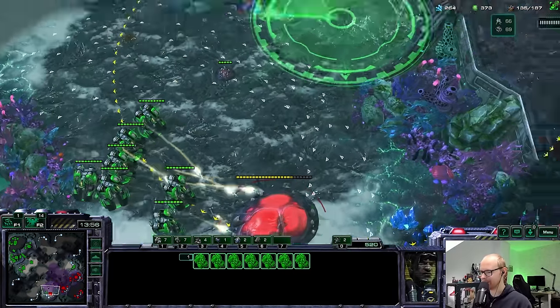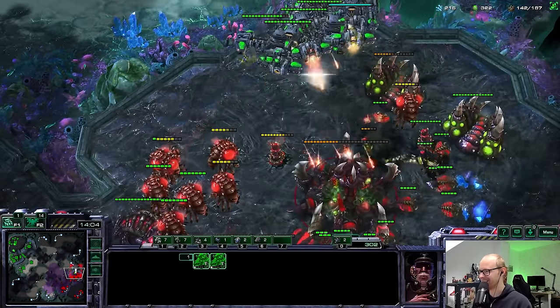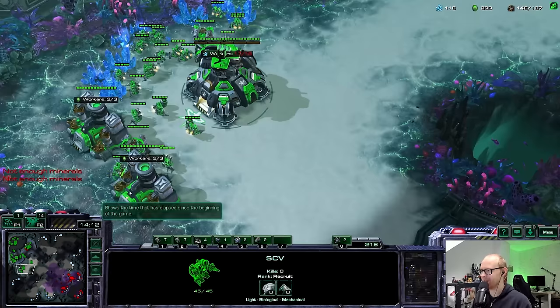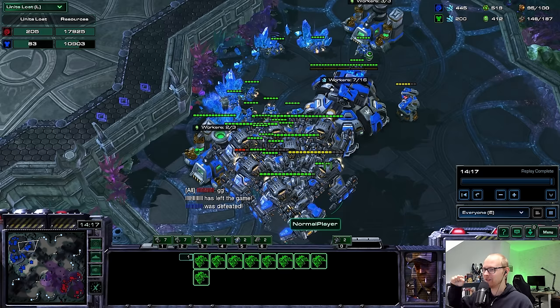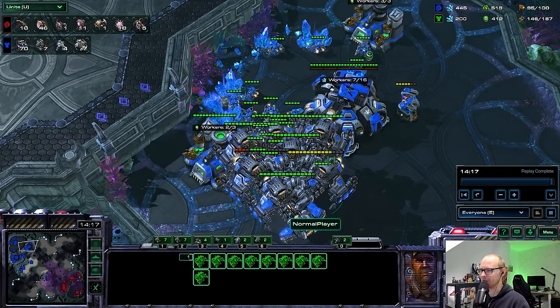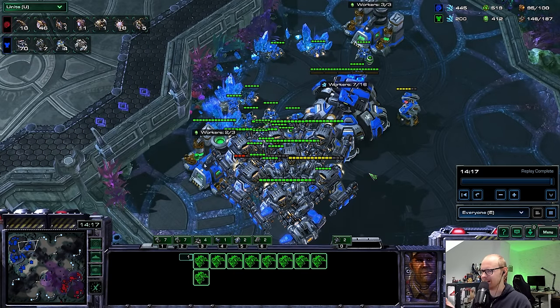I'm going to sacrifice the Cyclone as bait. I'm going to Yamato that lair super hard and take it down - this is beautiful. The lair is going to fall and I do have to teleport the hell out of here because that's a lot of Corruptors, but I'm going to save all of these. I killed this base as well - this has been a freaking brutal game for the opponent. I'll repair these BCs - that is a freaking warm-up game. 11k resources lost against 18k.